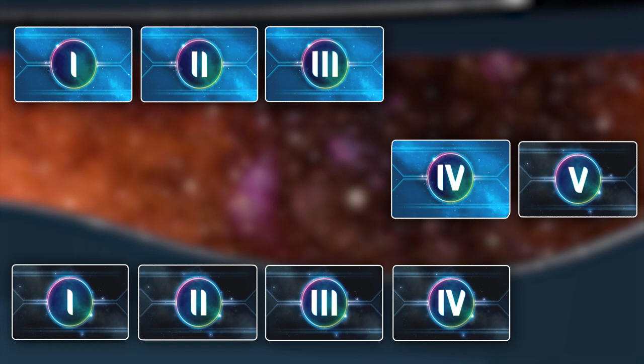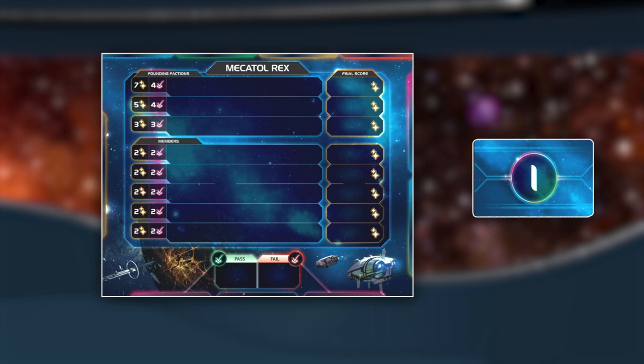Next, these decks are combined into a single deck, with Stage 5 on the bottom and Stage 1 on the top. Once the deck is prepared, place it to the right of Mechatol Rex.